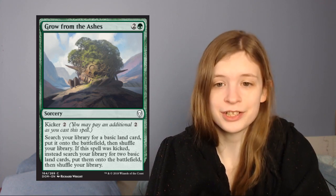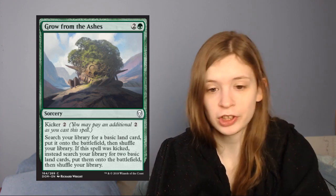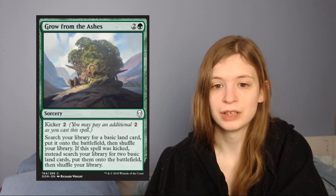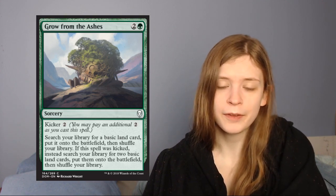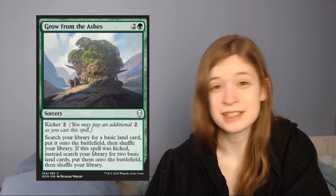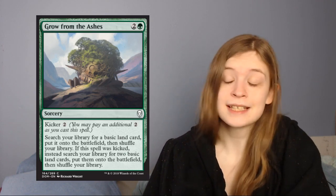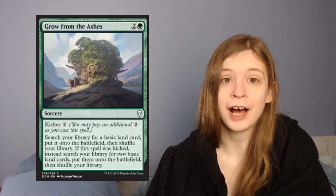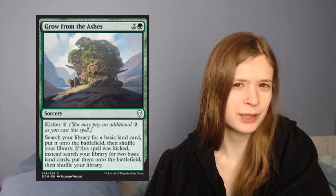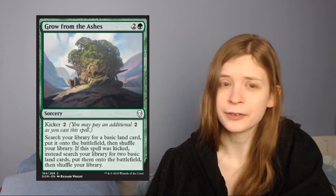Next up is Grow from the Ashes. It's 2 and a green for a sorcery with kicker for 2. Search your library for a basic land card, put it on the battlefield, then shuffle your library. If the spell was kicked, search your library instead for 2 basic land cards and put them onto the battlefield. In limited I think this is fine. Early game it helps you fix your mana and ramp a little bit — granted it's a 3-drop that doesn't affect the board state, but it can really help you get there. Late game it helps you thin out your lands. This is a set where there are pretty big spells with high kicker costs, and once you're at 5 mana, ramping to 7 mana is actually quite nice in this set.